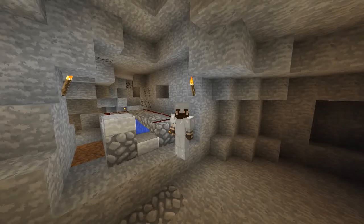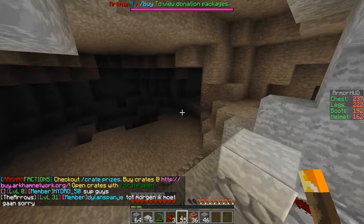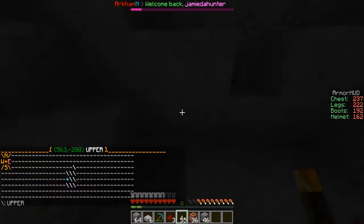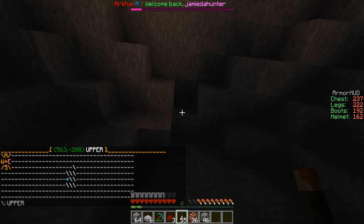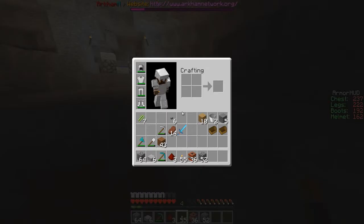Hey guys, Swifty here, welcome to another Factions video. Hopefully we're getting a raid this episode because we've got this claimed area here and I've been into the sky and I'm pretty sure there wasn't anything there. I had a quick look up — I put my render distance all the way up. We should be all good in here. Hopefully this is going to be a raid. We haven't got much TNT, but it'll be good if we do hit a raid.